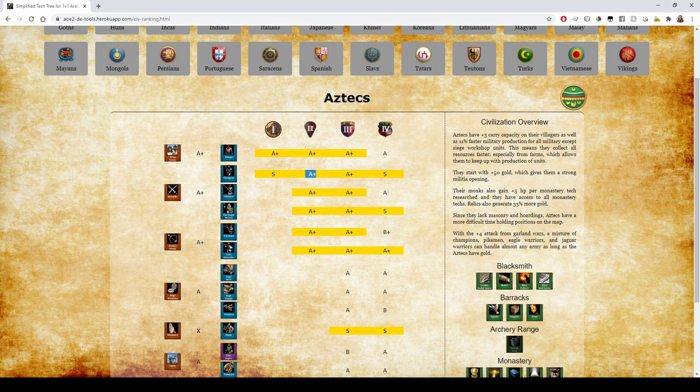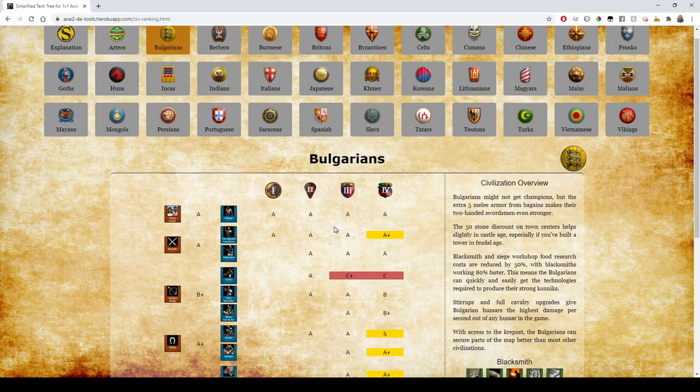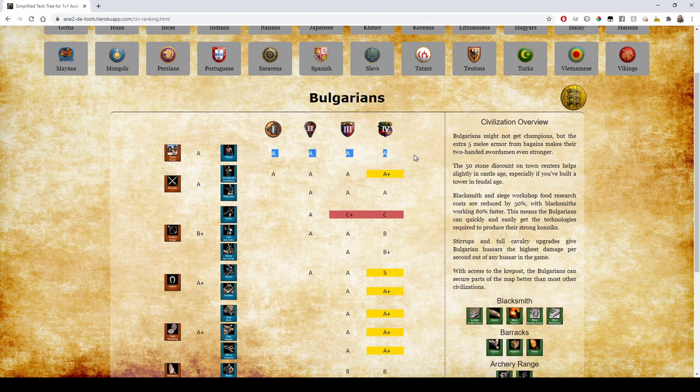On to Bulgarians. They don't really get a bonus for villagers — they get a 50 stone discount on Town Centers in Castle Age, but it's not enough to give them A+ there. They lack Champions but do get the Bagains technology, which gives plus five melee armor, which is pretty good — so they're going to be A+ for sure.